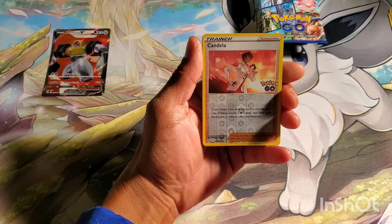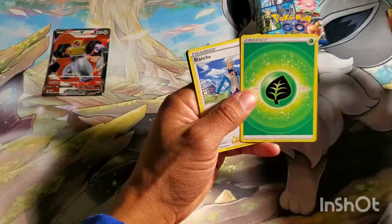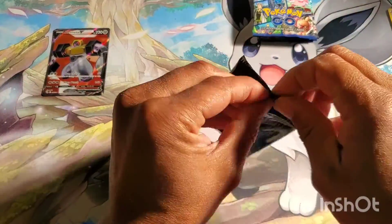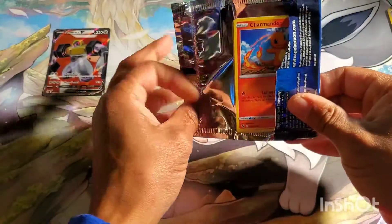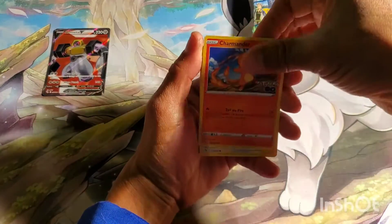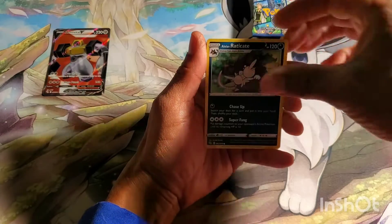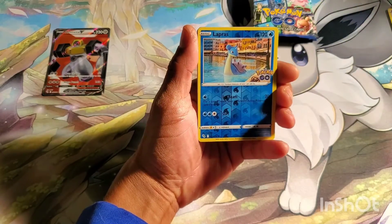Got a Candela Reverse and a Pikachu, so hopefully that's not my only hit. I'm basically looking for the alternate art Calyrex, the Full Arts, and all the rainbows except for like one trainer. But man, I opened an absolutely insane box off camera, and now it looks like my on-camera pulls won't be as good — that's how it works, right?